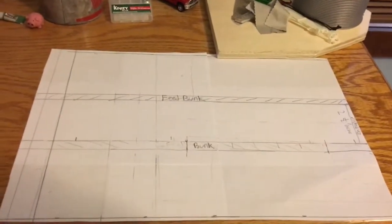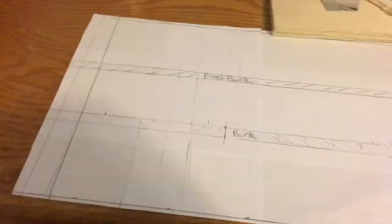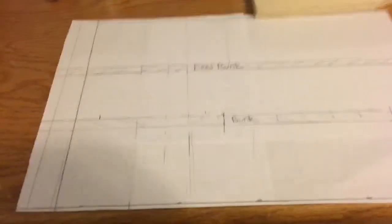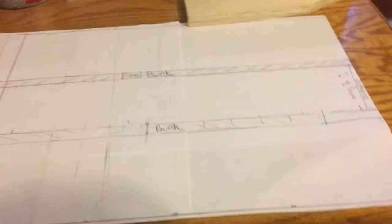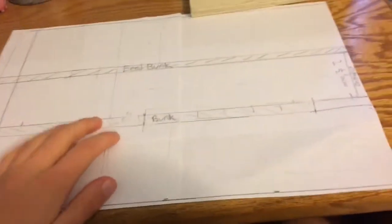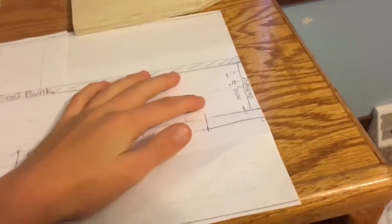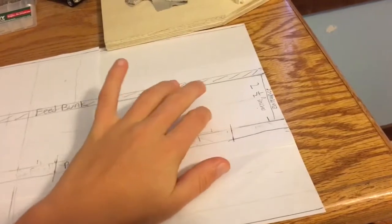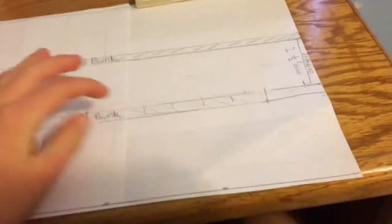Hey guys, Down the Mall Farm here. We're looking at my next project. I still have my bank bar to finish, but this is going to be for my beef display and possibly dairy if I can add on to it. I'm basically going to be making a free stall barn for beef cattle. This is kind of the blueprint right here. I'm going to have an alley where TMR is going to go through, and I'm going to have some feed bunks I'm going to get from Mets and Miniature Farms.